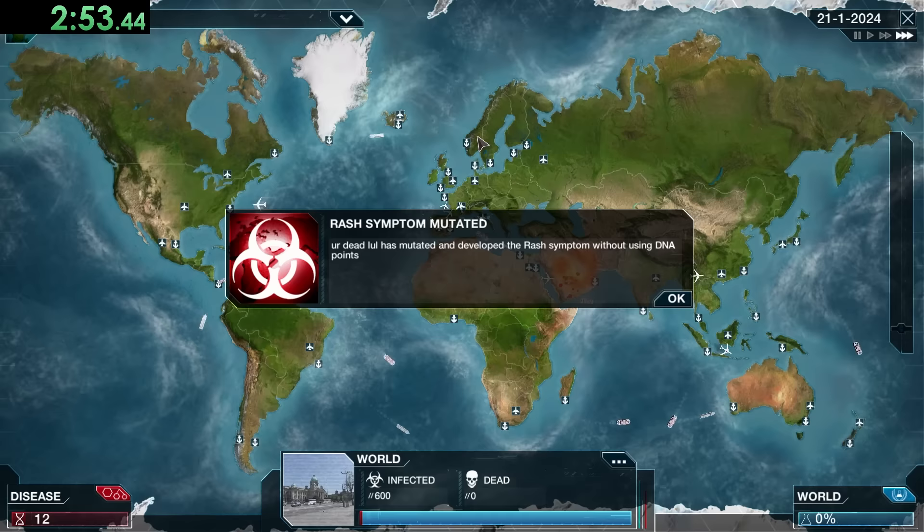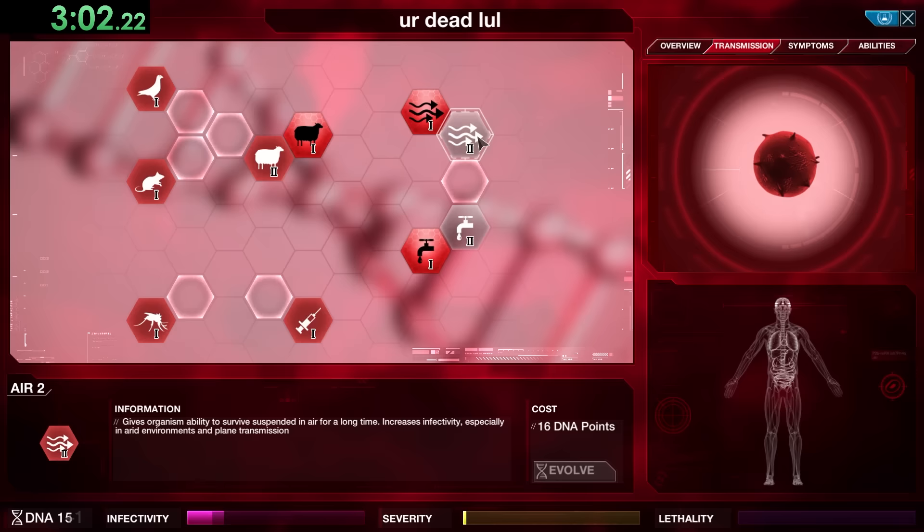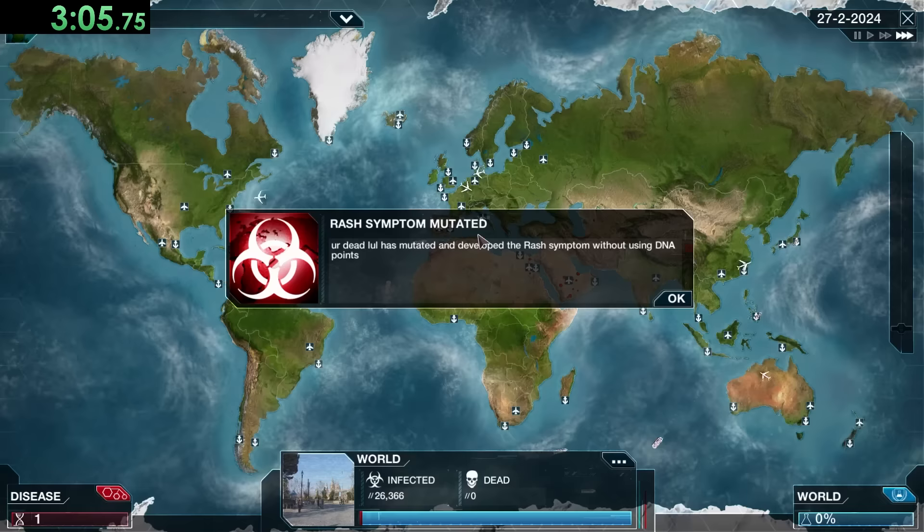If you watch speedruns for only Virus they go for symptoms right away and are a lot riskier, but that's because they can afford the reset. For my speedrun I'm trying to beat every single plague without losing a single time, so we have to use slightly different strategies to make sure we can actually survive.